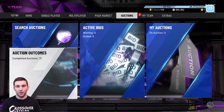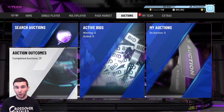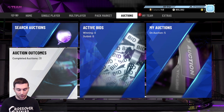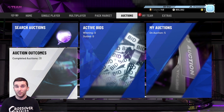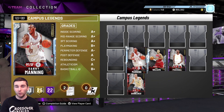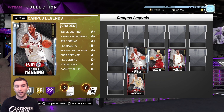Now onto comments from yesterday's videos. Someone asks Galaxy Opal Magic or pink diamond Giannis - I'd say Galaxy Opal Magic, that card is just absolutely ridiculous. Two comments about Danny Manning: one person is buying 15 Mannings for 5k asking if it's a good investment, and someone got him for 6k. At 5k I think that's a very good investment - he has a really nice release, very similar to Hedo Turkoglu and Lamar Odom in terms of height and speed, with Hall of Fame Quick First Step at 6'10".